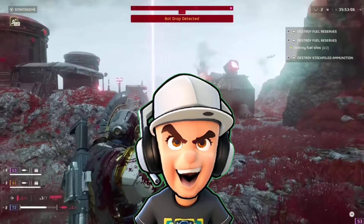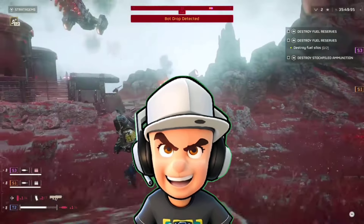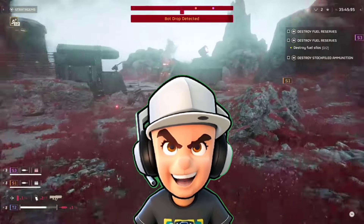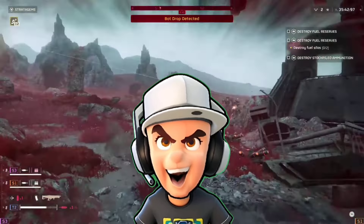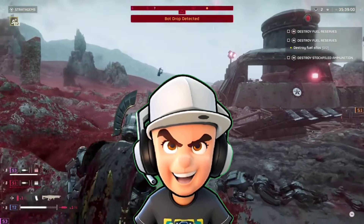First of all, ensure that everyone in your party has crossplay activated in Helldivers 2's options. When everyone's on the same page, choose a planet together and have someone in your party host. The remaining party members can now look for this game while making sure they're on the same difficulty level.